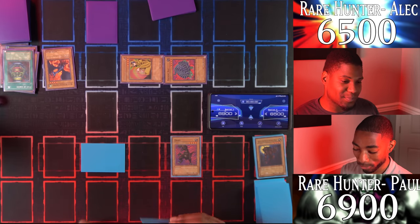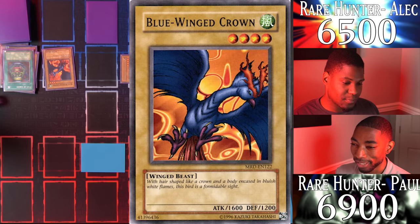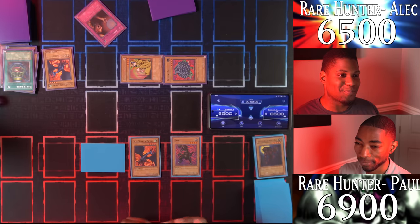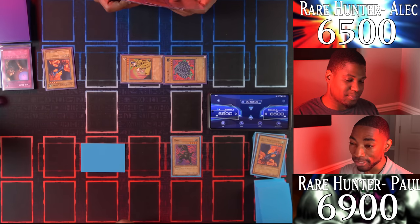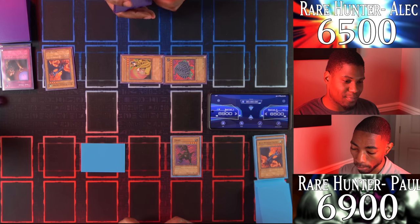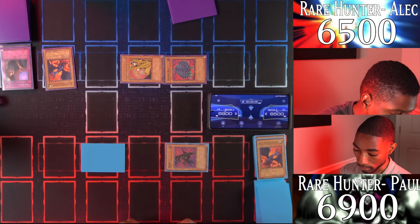I draw and Normal Summon my own Blue-Winged Crown — it also has 1600 attack. Trap Hole! My Blue-Winged Crown is destroyed. Well, that's okay, I didn't need it anyway. I have something even more powerful, but for now I'll switch Uribe to defense mode and pass my turn.